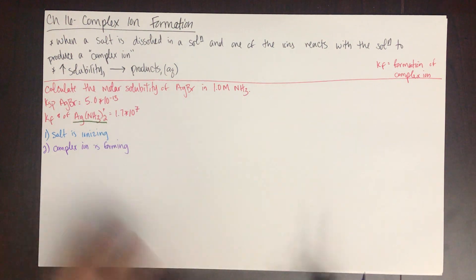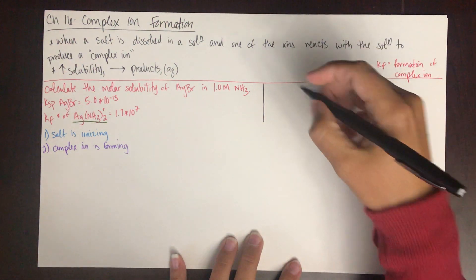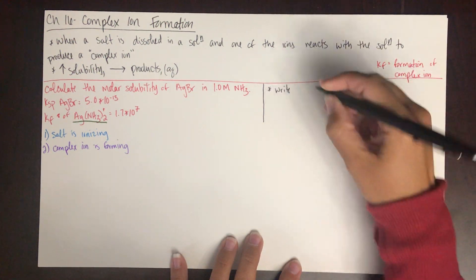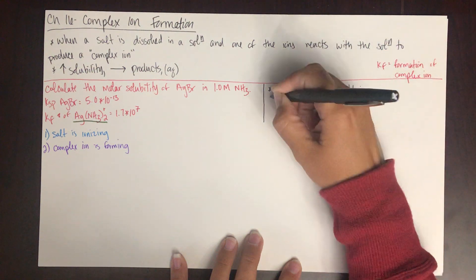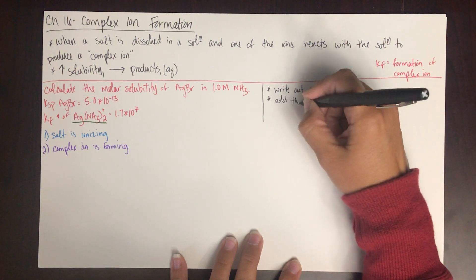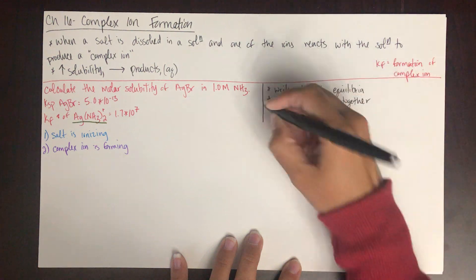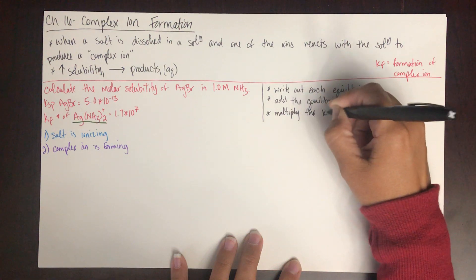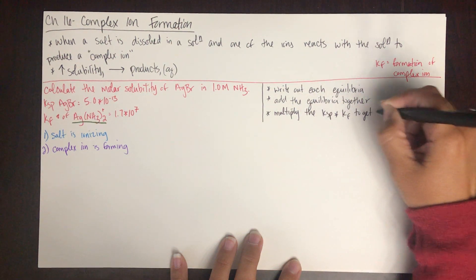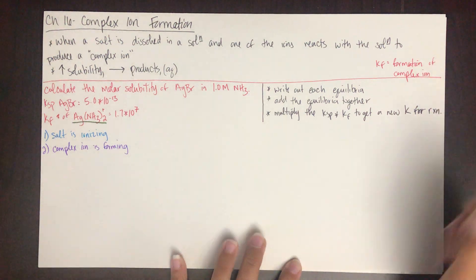What we're going to do is write out these two equilibria and add them together. When we add them together, we will multiply the Ksp times the Kf. So first, write out each equilibrium. Second, add the equilibria together. Then when we add them, we multiply Ksp times Kf to get a new K for the combined reaction.